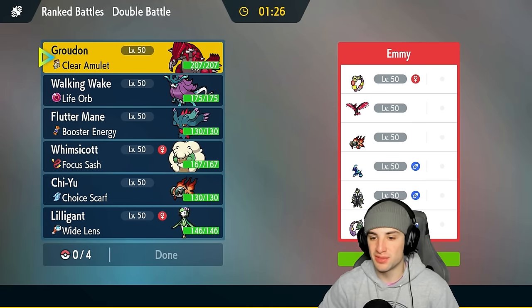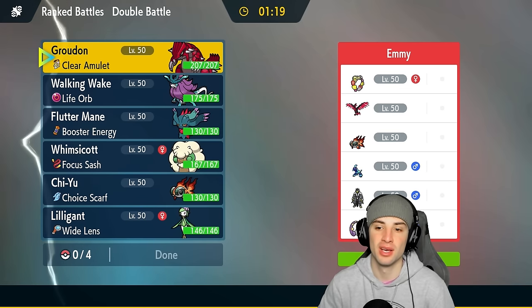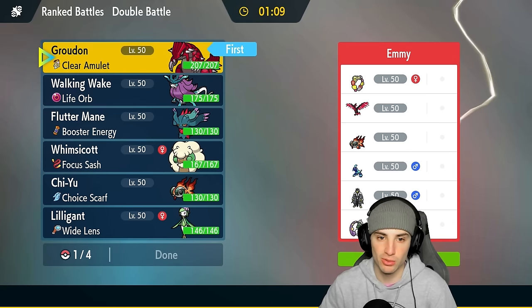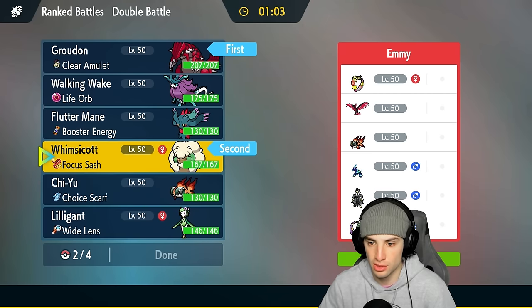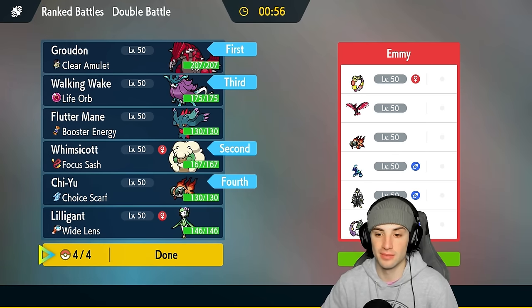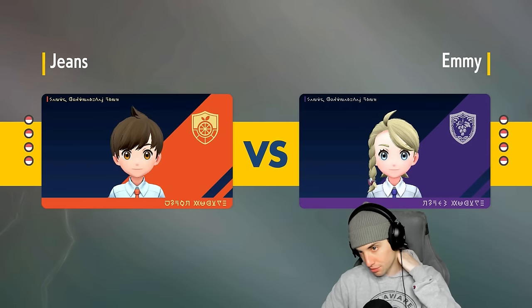Moving on to our final match — we're going up against a Terrapagos team alongside Moltres, Comfey, Chi-Yu, Urshifu, and Tornadus. I want to lead Groudon; if they're setting up Stellar Tera with Terrapagos like most do, setting up Swords Dance with Groudon could be awesome. I'll pair Groudon with Whimsicott for speed control. They have no weather control, so Walking Wake, Chi-Yu, and Heatwave will love the back end. Let's see how they play this.